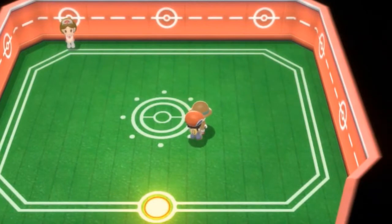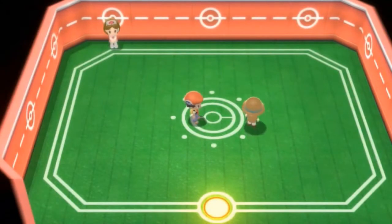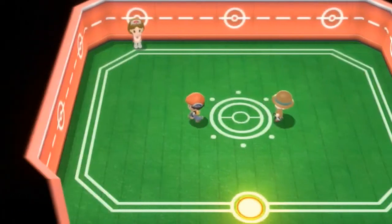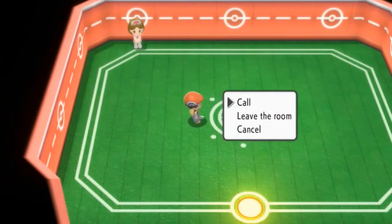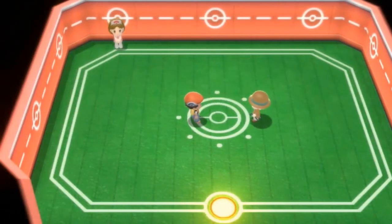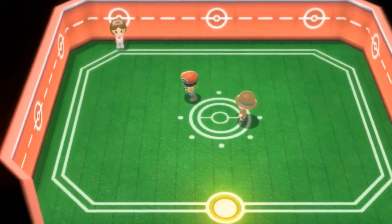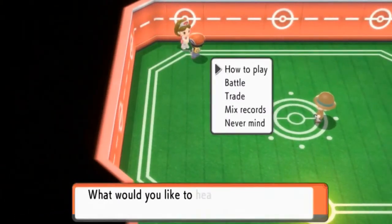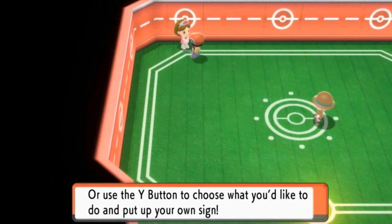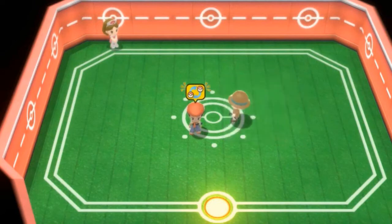Pressing buttons — B, A, Y — trying to figure this thing out. Okay, pressing Y — the instructions say you can talk to someone to sign up for a trade or battle, or use the Y button to choose what you'd like to do and put up your own sign. Pretty cool — let's go ahead and trade.